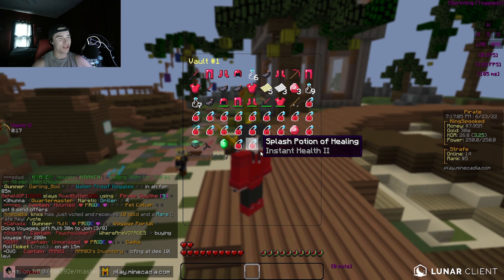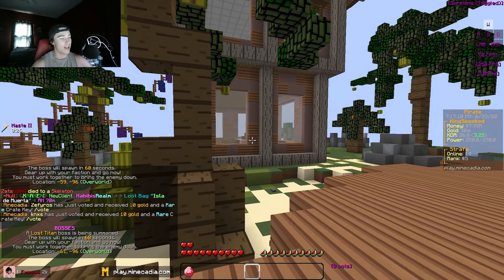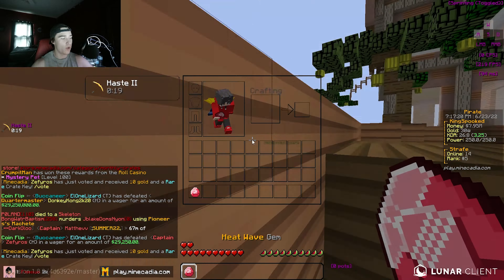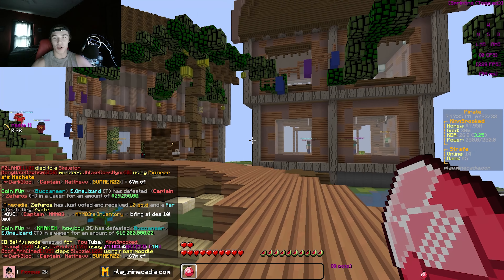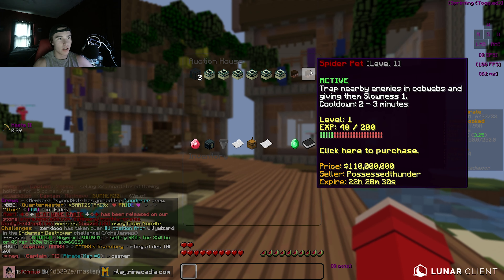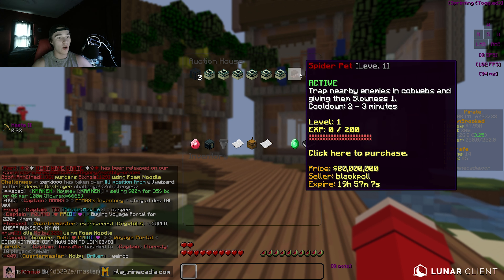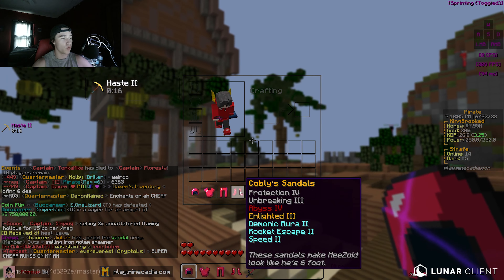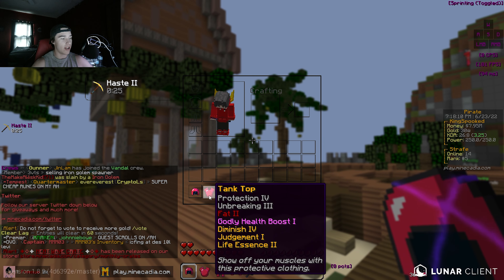We do have this g-kit in my PV. We found it - Heatwave gem. We're about to get the most broken kit on the server. There's been a lot of complaining about how OP it is, saying it's literally a g-set within a g-kit. We're gonna right-click this right now and pop the kit. The spider pet traps nearby enemies in cobwebs giving them Slowness 1 - that's pretty good. We did not get the pet sadly, but we got a cooldown shard, Abyss 4, Trick Shot 1, Lucky 2, Godly Health Boost 1, and Fat 2.